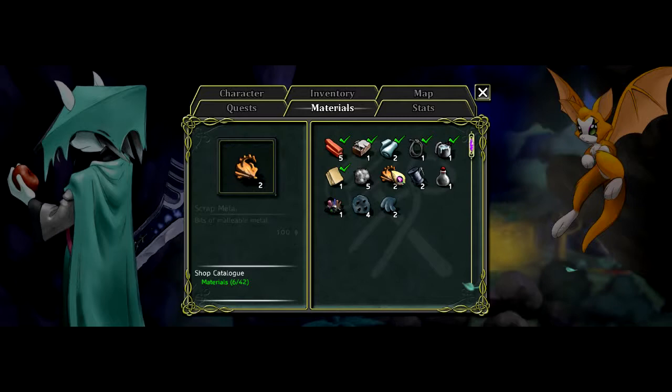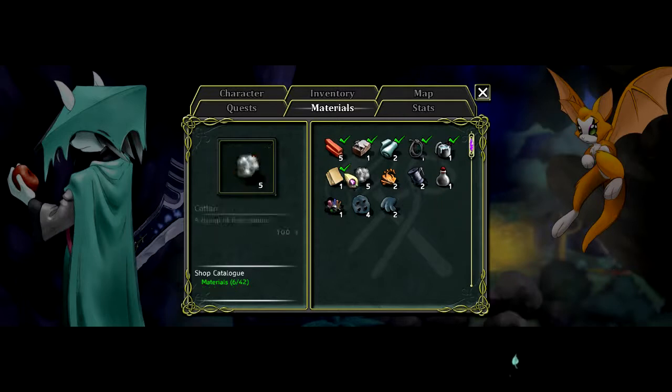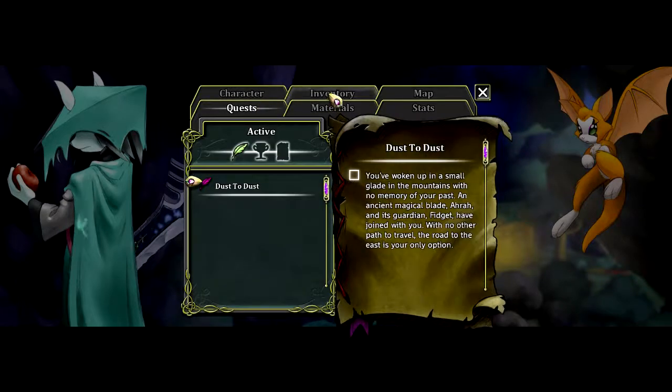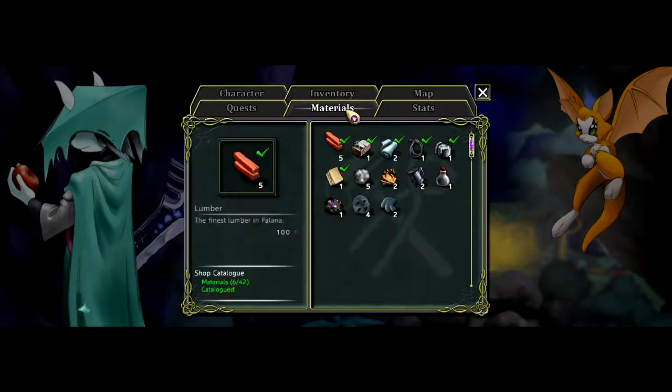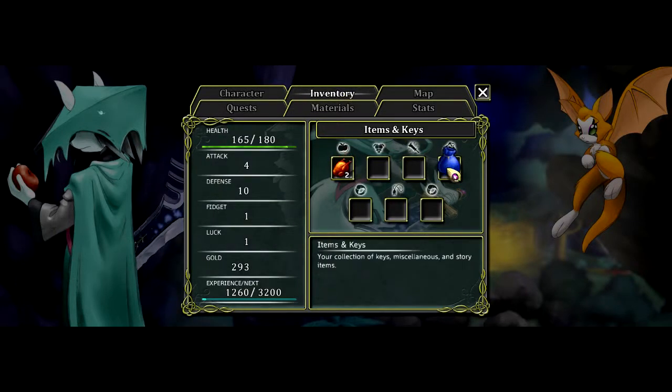Fossil. Can I craft things like in the field? Why do these gold ticks on these stones? Catalogued. I should be able to craft something.